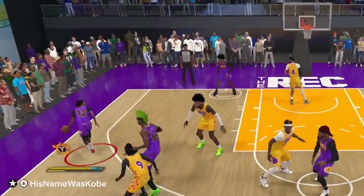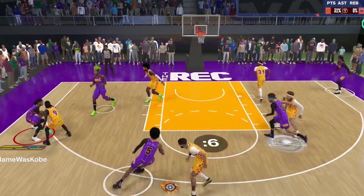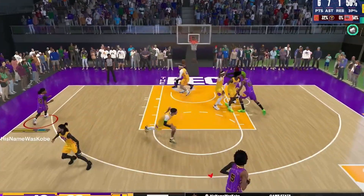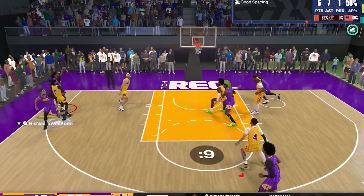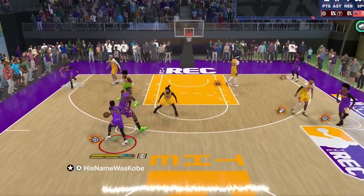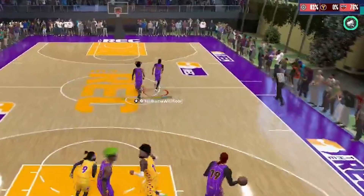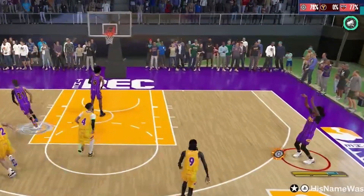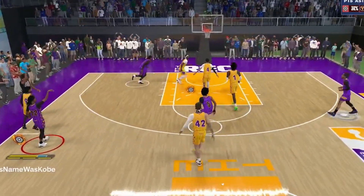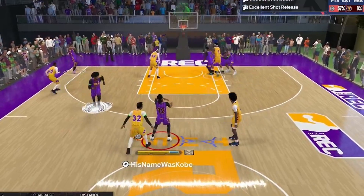2K dropped a patch not too long ago and the shooting is completely different. The main thing is they changed the delay in the shooting, so everybody's jumper is different than it used to be. Also the contest system is a lot different. People have been struggling to hit their shots, me included, but I found out the sauce. I'm here to help y'all fix your shooting percentages and your jumper. There are some things in this video you might not know yet that can really help boost your shooting percentage, so make sure you watch all the way through. Without further ado, let's get into it.